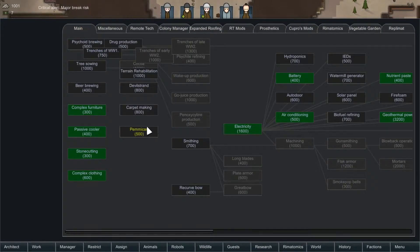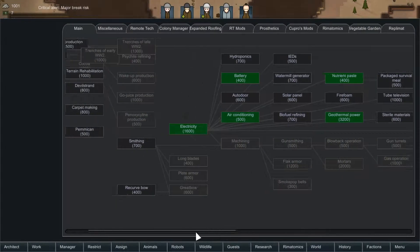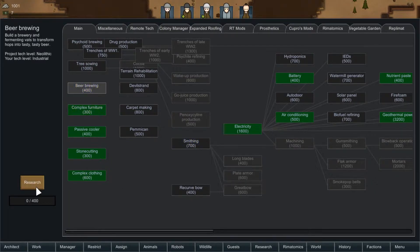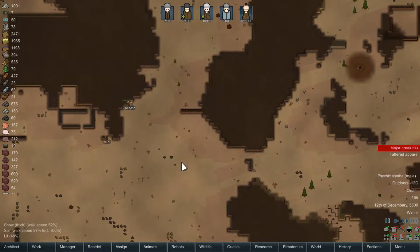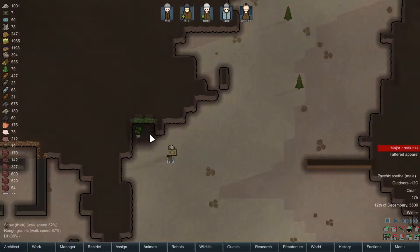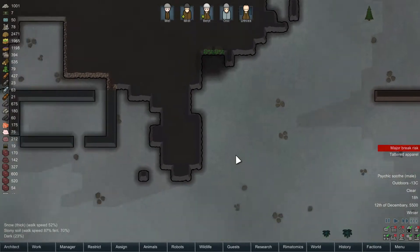Research-wise, microelectronics would be great, but we are going to focus on beer brewing. Probably should have gone with smithing, but... That's a good vein of jade.